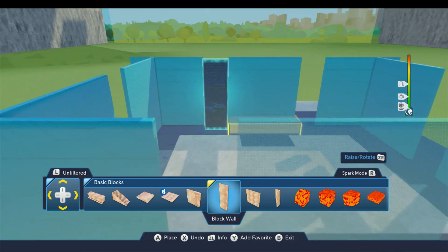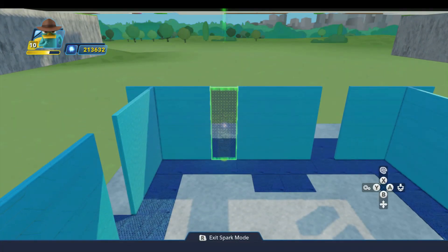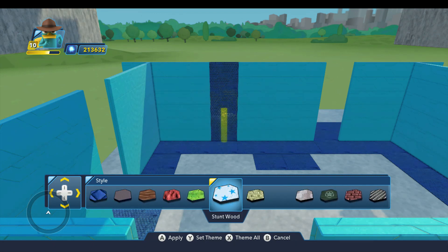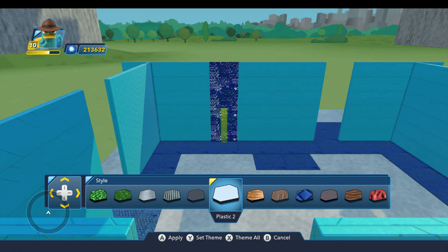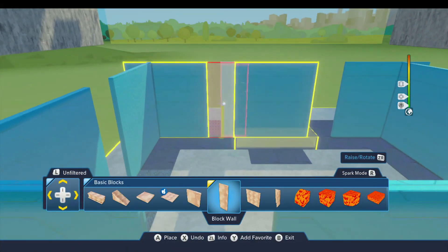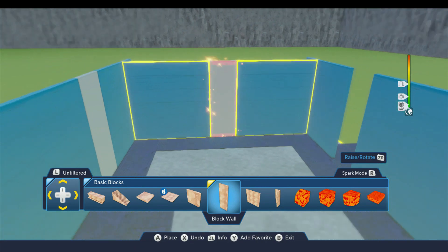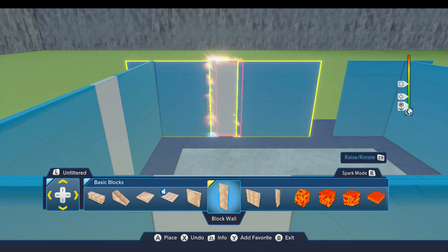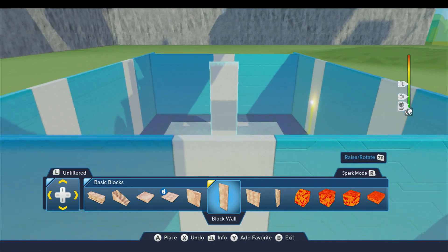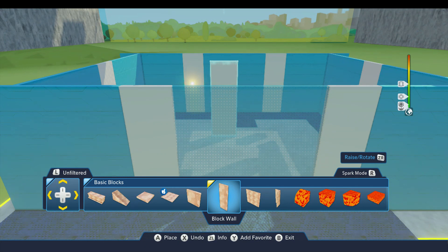Now we're going to pick up this block wall and fit it right in here, just like that. We're going to style this using the plastic style — I'll set that to be my theme and this will be the theme for the rest of the terrain blocks, which is why I'm doing this one last. We're going to use this to fill in the gaps where the support ribs are going to go. The support ribs aren't going to fit in those spaces perfectly, so that's why we need these to kind of fill the gaps a little bit. It's starting to take shape — yeah, it's not round but I don't have any round pieces I can use.